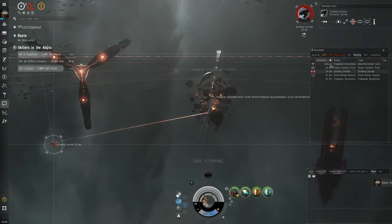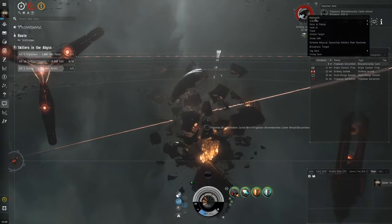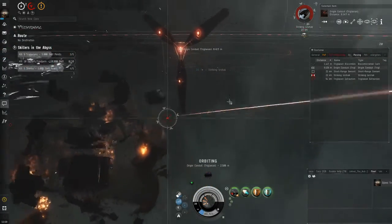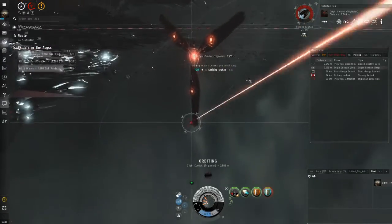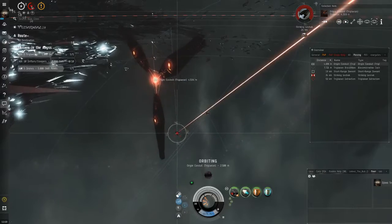We're gonna grab the loot — there we go. We are going to orbit the gate. Normally I like to orbit him, but we're gonna go for the gate because he's really bad at his job and we're gonna be done with this extremely quickly.